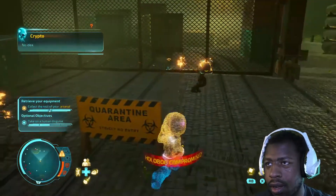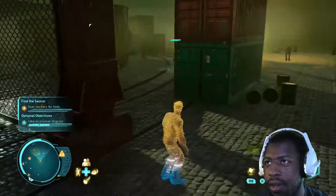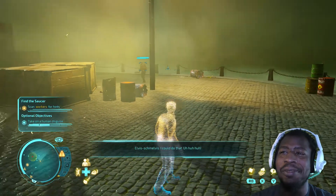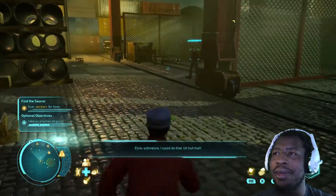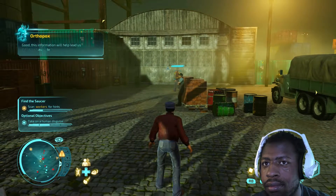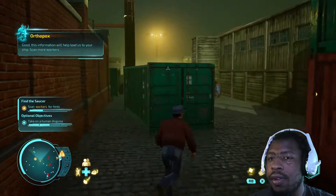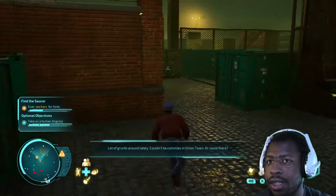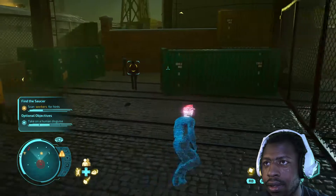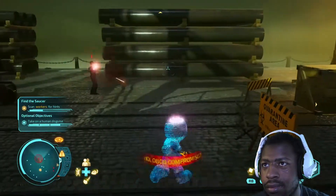No idea — okay cool, the humans must have recovered. Let's take on another human disguise. What is going on bro? The game, Elvis — we continue to break the game by simply existing. 'This information will help lead us to your ship. Scan more workers.' We came over here for information — couldn't be commies in Union Town... or could they? Didn't even see you there, guy.